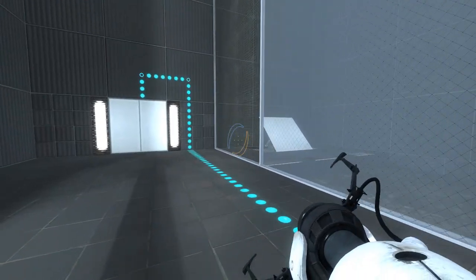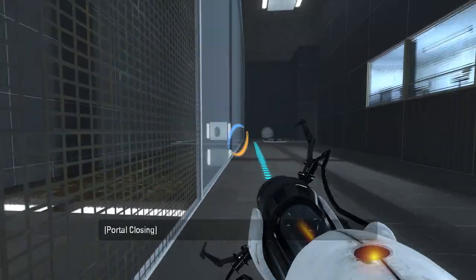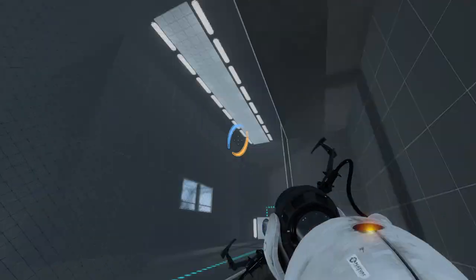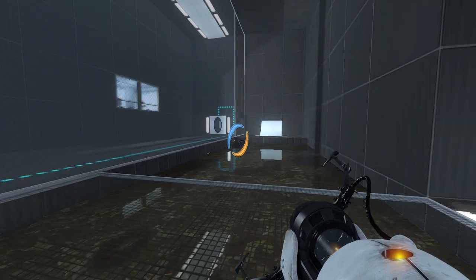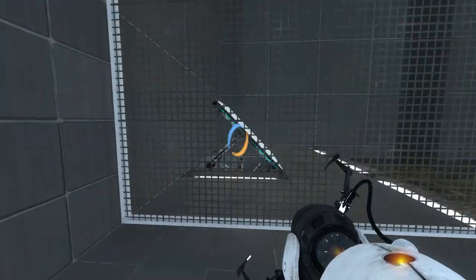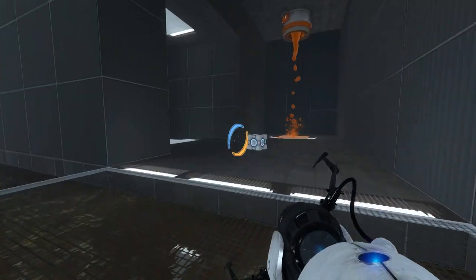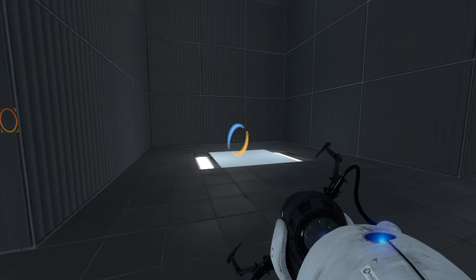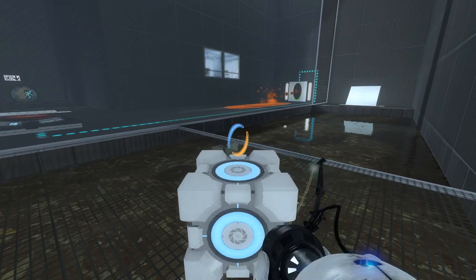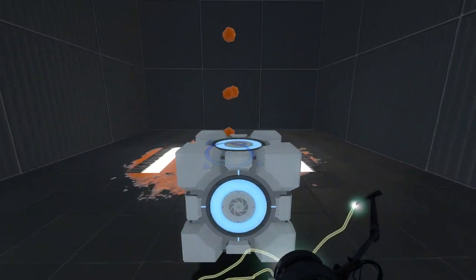Looks like we got a cube over there. I didn't even see what that button did, but I assume it flips the flip panel, maybe? Ooh, we get to make a runway there, I guess? Crap, I got my portals the wrong way for what I'm about to do. There we go. Ooh, that's worrying. Well, I'll just refrain from thinking about it for now.